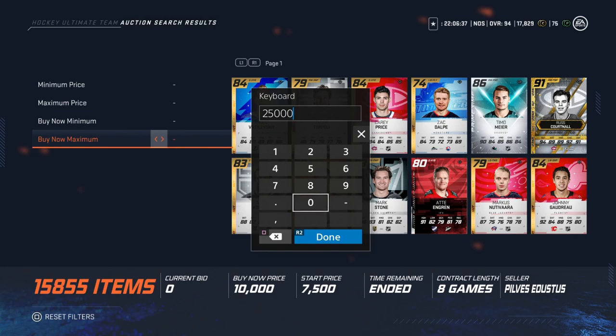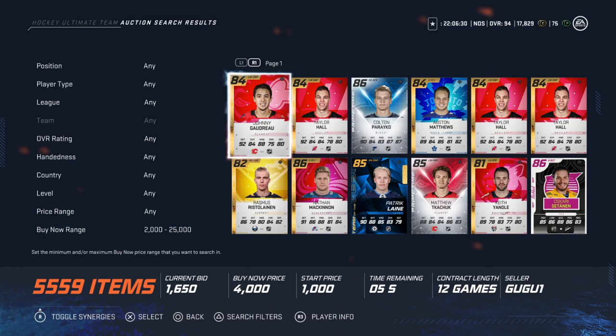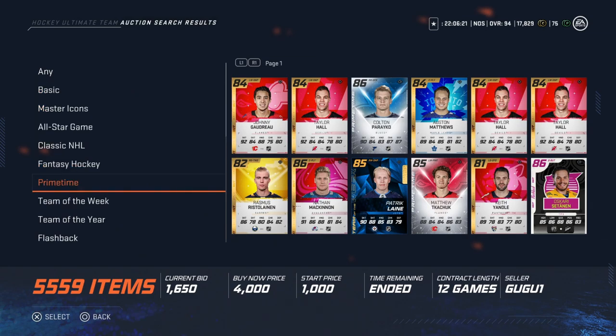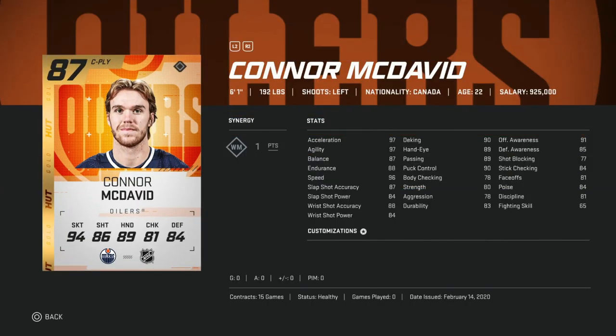These are cards you want to go after right after you start the game — after your first few guys from winning a couple games, packs in rivals, or selling some guys. The first one is Connor McDavid, going for about 23,000 coins. For a base card, he's still one of the better options. His end-game speed is basically already there — 96 speed, 97 agility and acceleration — with mid-to-high 80s shot, high 80s to low 90s hand stats, and 91 offensive awareness.